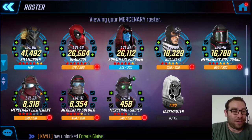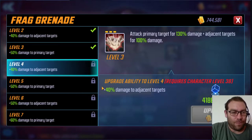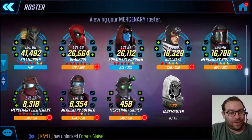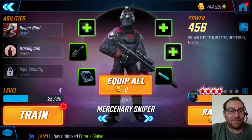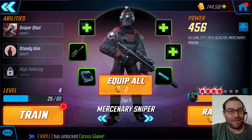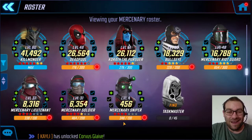The only good Mercenaries I have are like a 4 red star Mercenary Lieutenant, but he's low on yellow stars — I could get him to like 6 yellow stars. Mercenary Soldier does nothing, basically — he's at 4 red stars as well. Mercenary Sniper does some damage but still not the best character in the game, and I don't have many yellow stars on him either.